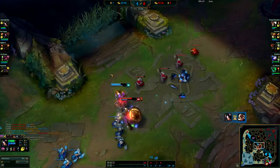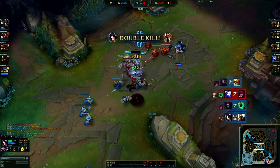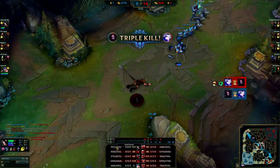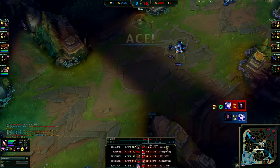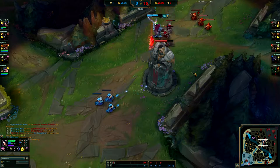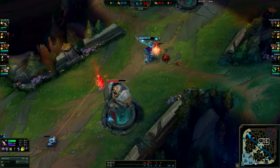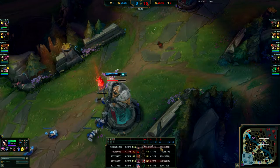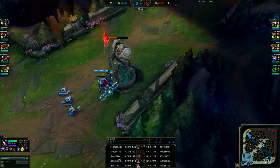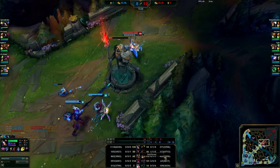TP to mid - they get Brand but look at the power spike. Just trying to use that Sheen proc effectively. With my W active Pantheon just can't do anything. Get a double kill - that's huge in this matchup. It just gets turned around completely after I get the first blood tower and Triforce. Look at his gold now - about 5200 to my 6300. Not one minute and a half ago he was ahead by 50 gold and just like that I've taken him over by a thousand gold. See how quickly it can swing when you do the right things.